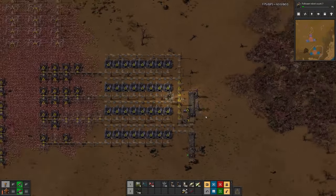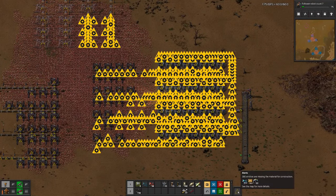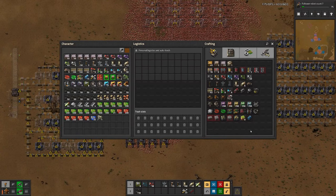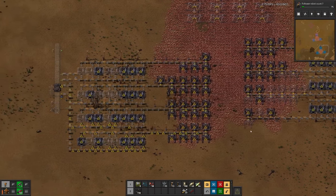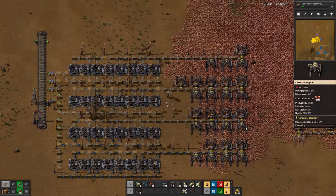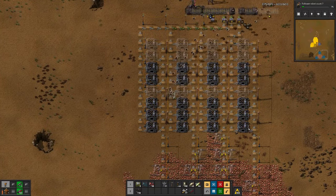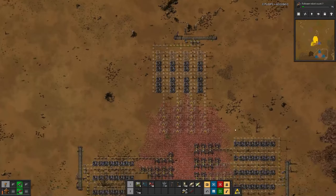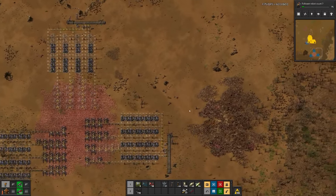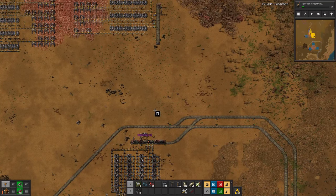So what are we missing here? Quite a few chests, inserters, miners. And by the end of it, probably a few furnaces. Yeah, not as many as I feared - that's good at least. But then we basically also need to connect all this up.